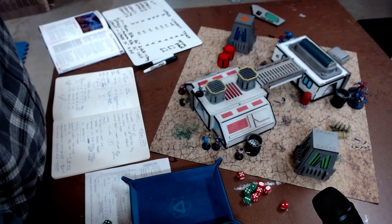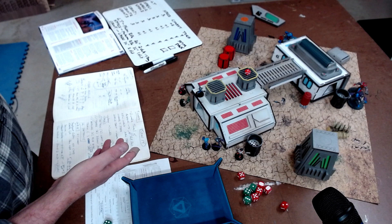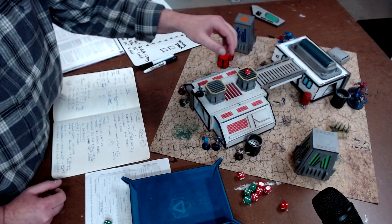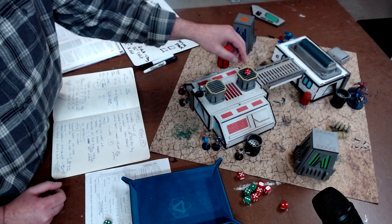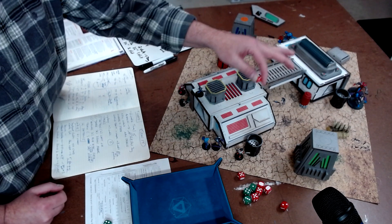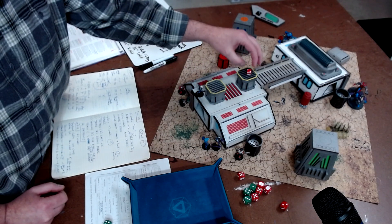At the end of round 6 I have to evac if I haven't defeated all the enemy. I may story point that and get rid of that. I may take the evac depending on how I'm doing. So now we're on turn 2.